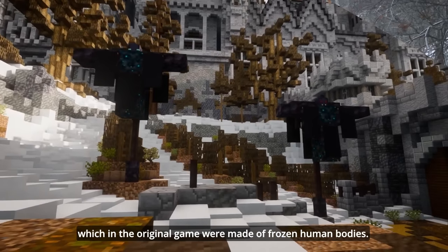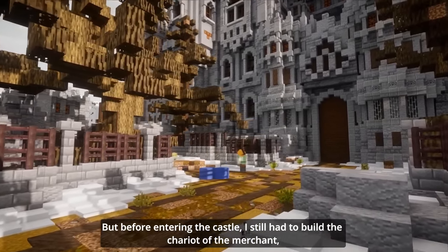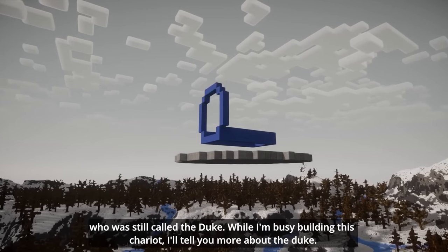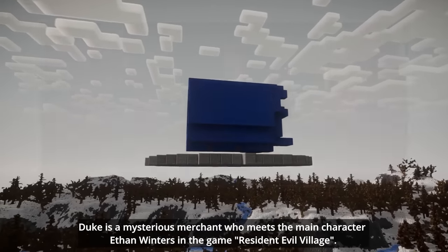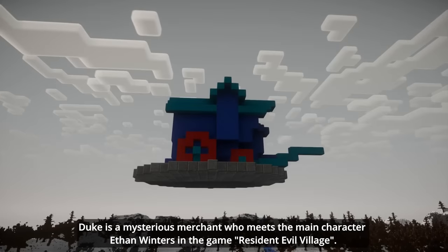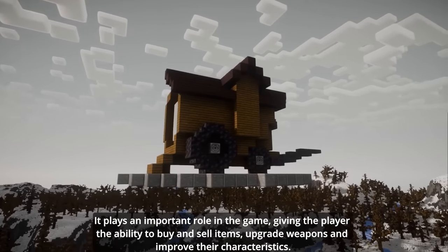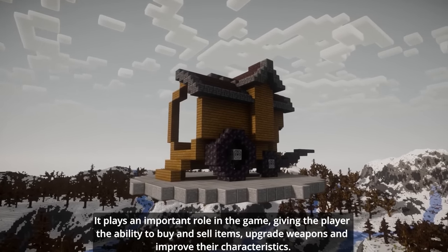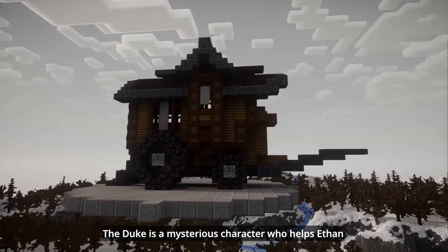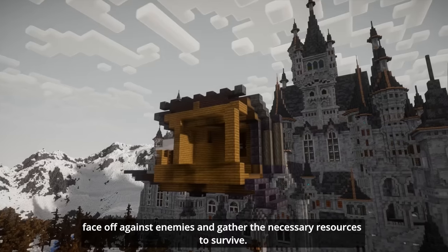But before entering the castle, I still had to build the chariot of the merchant, who was also called the Duke. The Duke is a mysterious merchant who meets the main character Ethan Winters in the game Resident Evil Village. He plays an important role in the game, giving the player the ability to buy and sell items, upgrade weapons and improve their characteristics. The Duke is a mysterious character who helps Ethan face off against enemies and gather the necessary resources to survive.